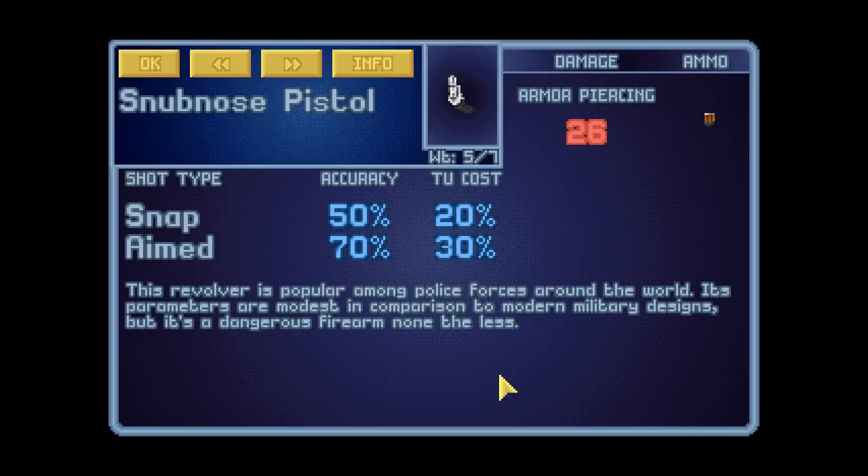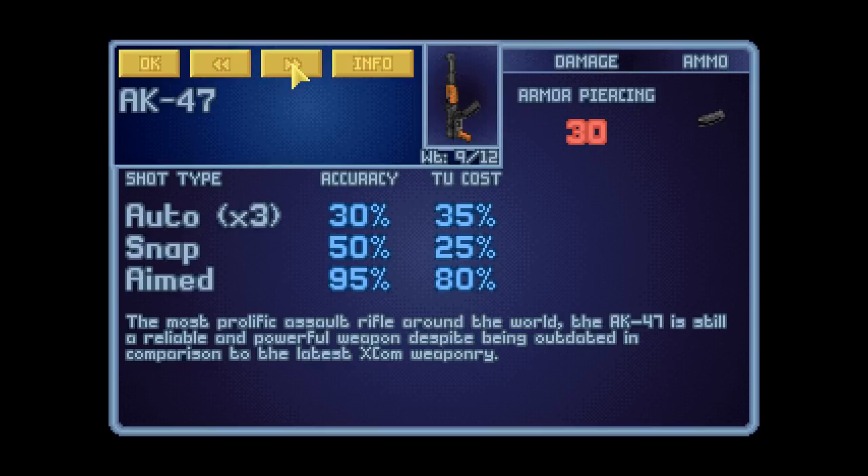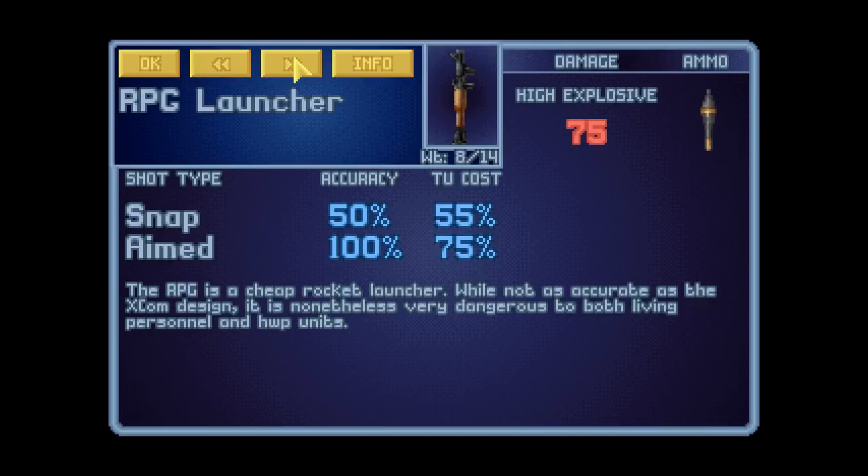High explosives, stun rods, and electro flares are in the lineup. There's also a snub-nose pistol — a revolver popular among police forces with modest parameters but still dangerous. And of course, the AK-47: the most prolific assault rifle in the world, still reliable and powerful despite being outdated compared to the latest X-COM weaponry. The RPG is a cheap rocket launcher — not as accurate as X-COM designs, but nonetheless very dangerous to both living personnel and heavy weapons platforms.